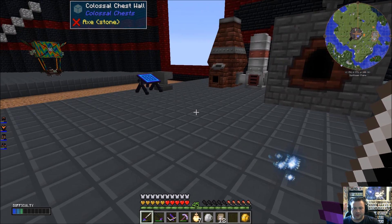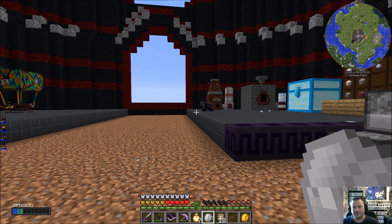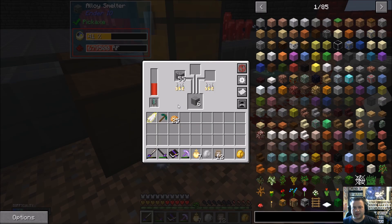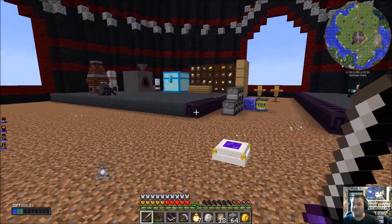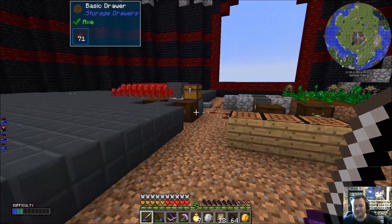I'm going to throw the Octatic into here — I've got a lot of my machines in here including my Sag Mill. I haven't actually set them up anywhere or figured out where I want to put them. If I throw that Octatic in and we'll throw in some cobblestone — wow, that smelts crazy fast! That's three at a time! This is without the Octatic, which I still feel like it's pretty fast. I feel like the Alloy Smelter is buffed in this pack.